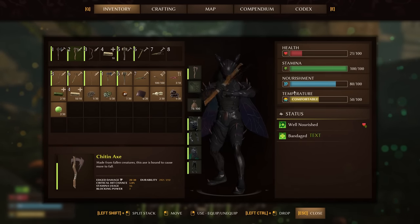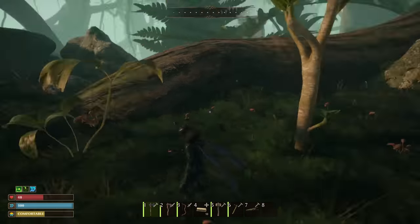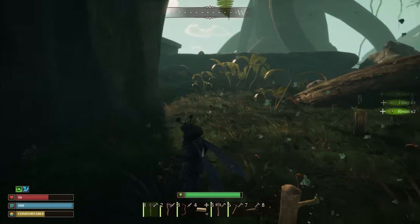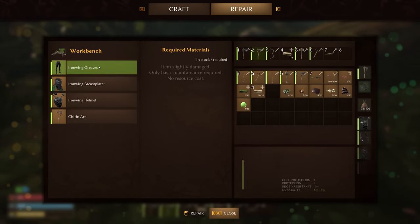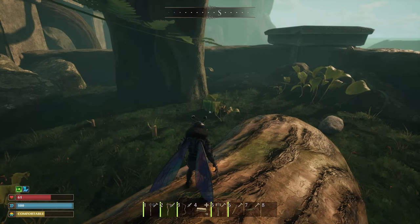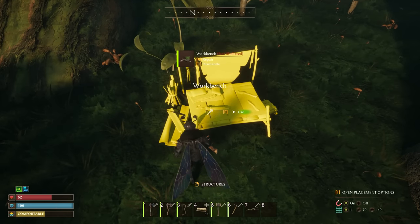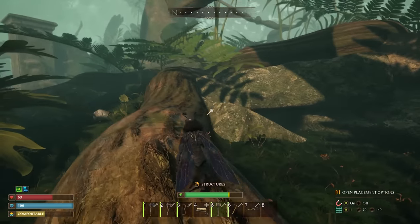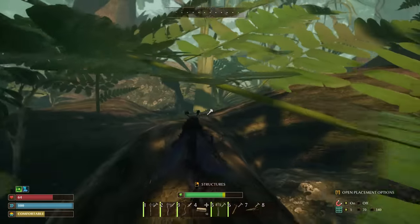Just take some bandages and have some red jerky. We have saplings - we need the resin so that we can make the workbench. Workbench down, and very quickly, repair my gear. Maybe I should just break this down and take it with us, because we get all the materials back. Dismantle. That's actually much better, because that beetle's gonna respawn here and we don't want our workbench there to get destroyed.